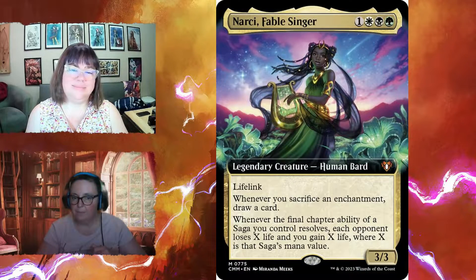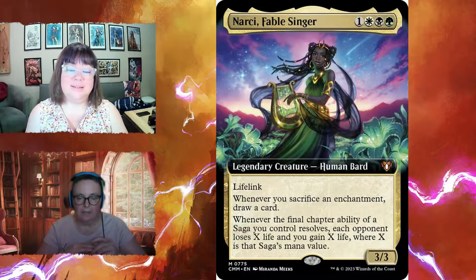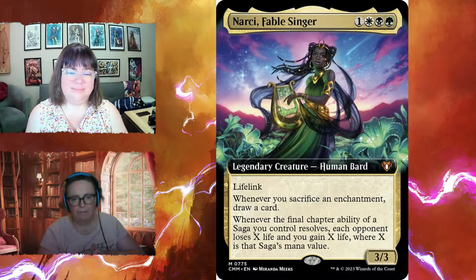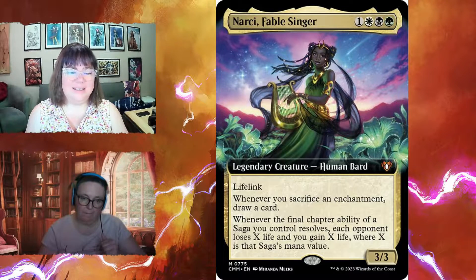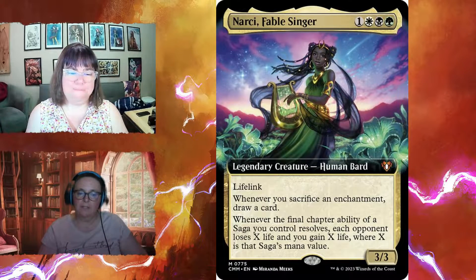The secondary commander option is Narcy the Fable Singer — a three-three for one white, one black, and one green with lifelink. Whenever you sacrifice an enchantment you get to draw a card, so when sagas finish and get sacrificed you draw. Whenever the final chapter ability of a saga you control resolves, each opponent loses X life and you gain X life, where X is that saga's mana value — another way to play the deck.